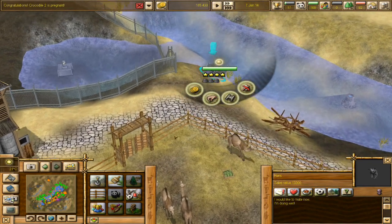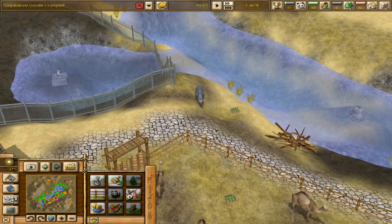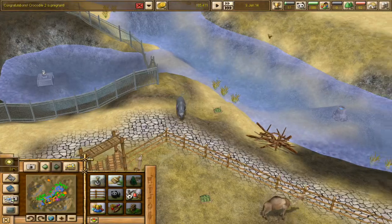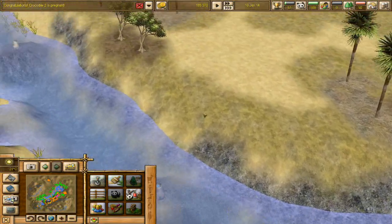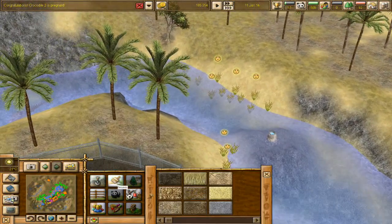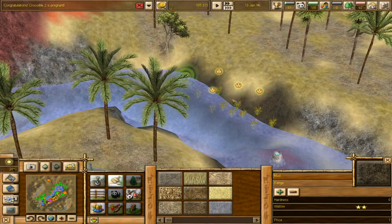Hans - how are you doing? 'I would like to mate now.' I'm doing well. Hans, I don't think we need more baby pet rhinos running around - just for the record. So how are the plants doing? I'm gonna leave dad to his little project and come over here and take care of the plants. Make it nice and muddy for them, because they don't like the dry land.